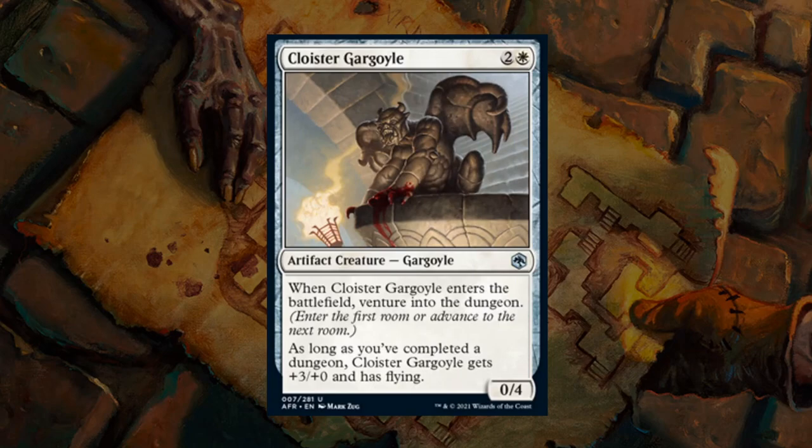Next is Cloister Gargoyle — a 3-mana 0/4 artifact creature gargoyle at uncommon. When it enters the battlefield you venture into the dungeon, and as long as you've completed a dungeon, the gargoyle gets +3/+0 and has flying — making it a 3/4 flyer for 3 mana, which is quite a bargain. If you haven't completed a dungeon it just protects your life total. This shines in the Black-White archetype that completes dungeons quickly, and is also good in Blue-White venture decks. I'll go with C-plus — not quite B since you need other Venture triggers, but could rise to B in the right deck.